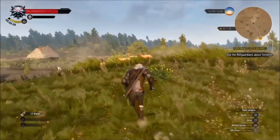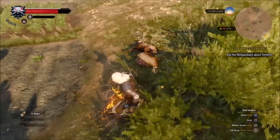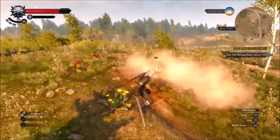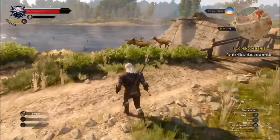That's the Igni — I think that's how it's pronounced — it's called a sign in the game, Igni, and you need to equip that and basically run up as close as you can. What's nice about the Igni sign is that it's not exactly ranged, but it covers a good area.